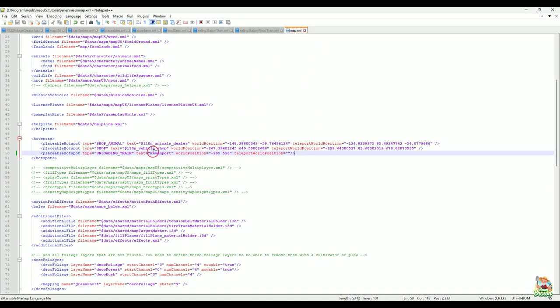In my map.xml I recently changed the hot spot entry. I only had it say 'hotSpot' up until now and I think that was the problem. What I did is I changed it to 'placeableHotspot' to match the other two, and I put 'teleportWorldPosition' behind that — which is empty, just quote marks. I don't think it necessarily needs that teleportWorldPosition, I just put it there for safety. I changed it to placeableHotspot because maybe that's what it's looking for. Hot spot didn't seem to work, but placeableHotspot does have a spot for text, so I think this will work.